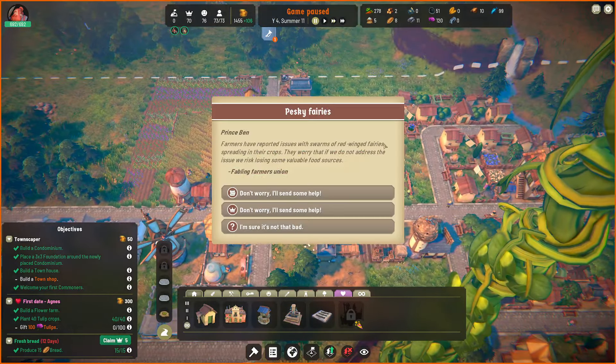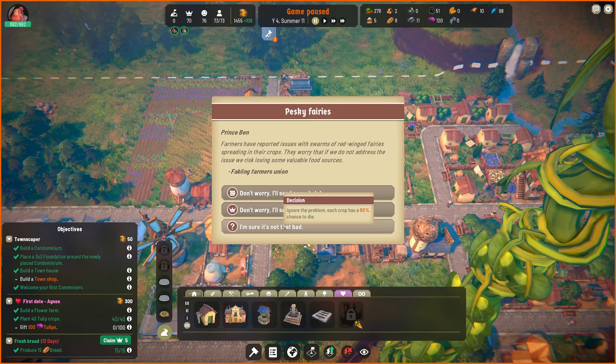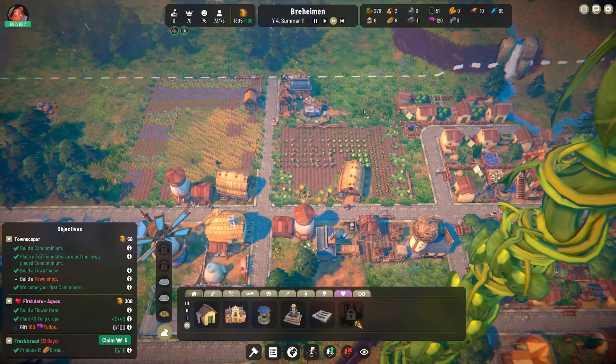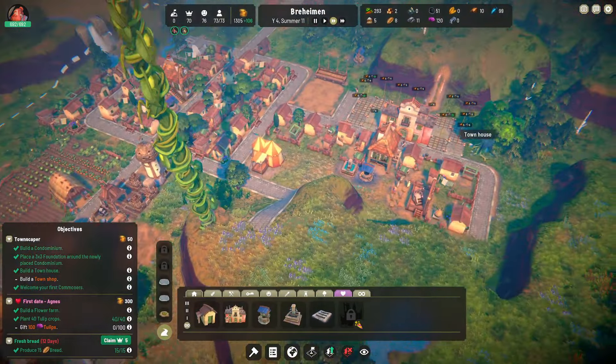Another world event — they're just unstoppable. Farmers have reported issues with swarms of red wing fairies spreading in their crops. They worry if we don't address the issue we risk losing valuable food sources. Send 150 coins to hire exterminators? Don't worry, I'll send some help. Or... each crop has an 80% chance — holy heck! 80%! That's horrible. Let's spend our money, we have a crap ton.